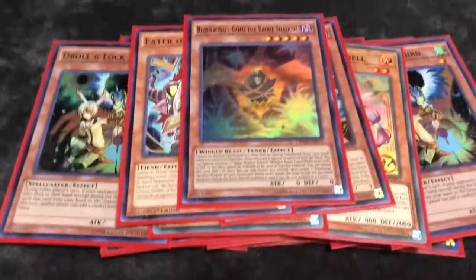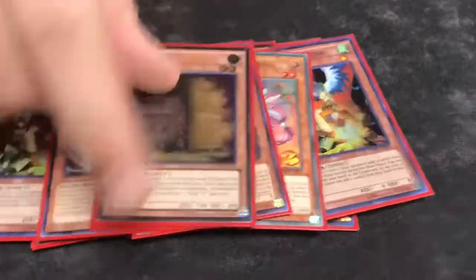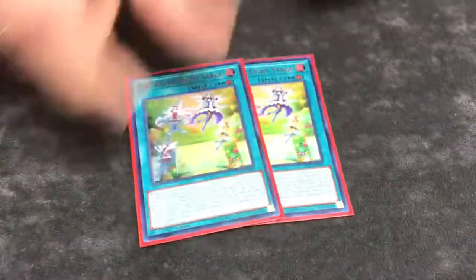On to the rest of the monsters: play one Ghost, one Blackwing Gofu, one Maxi to finish off the monsters.